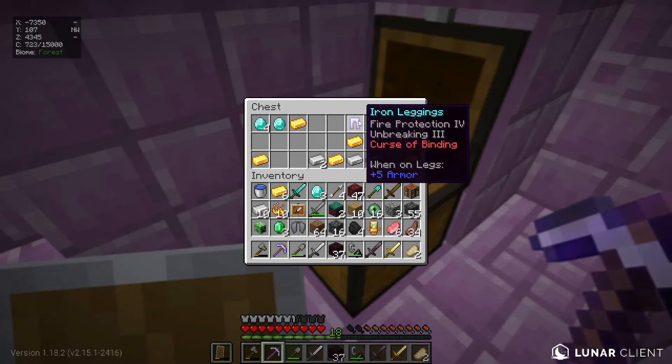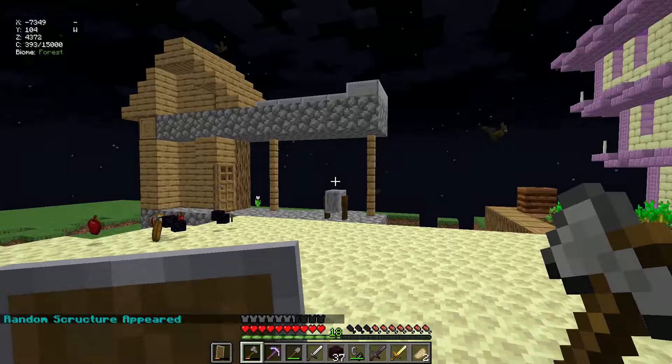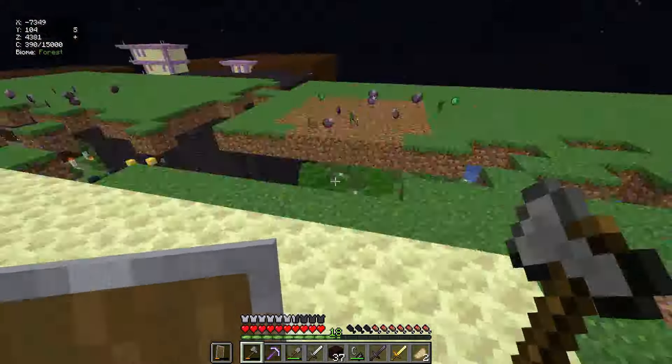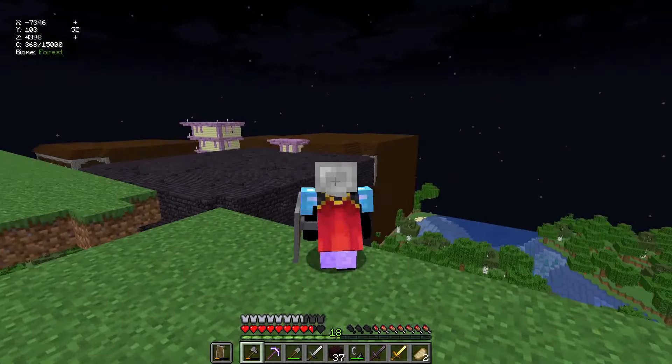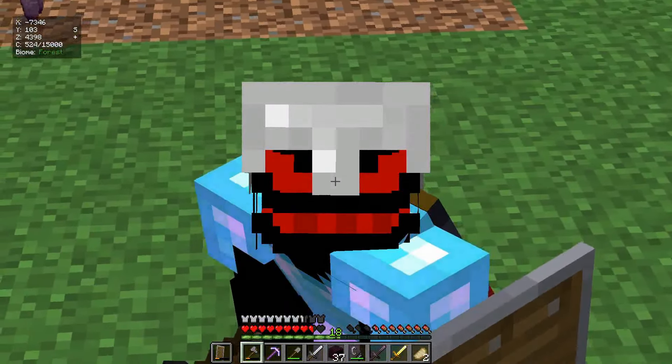This is definitely not working out. It's time for us to manually find the stronghold. One eternity later - the eye of ender is going down. This is a weird place for the stronghold. Where did the eye of ender go? Did it break? We have 11 eyes of ender. Hopefully there's one in the portal room.